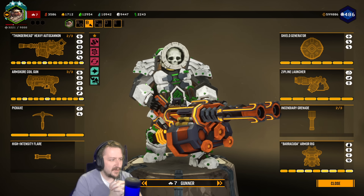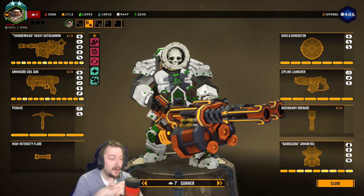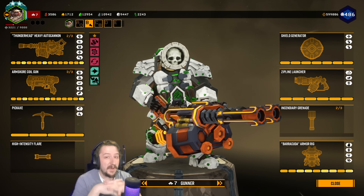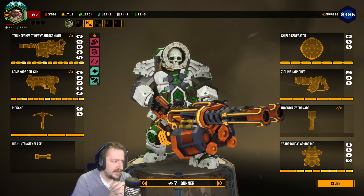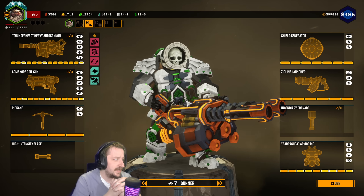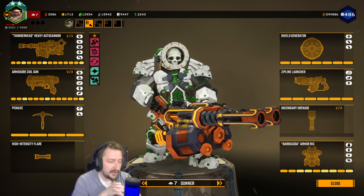Hey everybody, welcome back. Today we're going to be going over a build that is arguably, at least in my opinion, one of the strongest builds that you can take on Hazard 5 without any overclocks. This is also a build I'd recommend for deep dives. So this is going to be with Gunner, taking the Thunderhead Heavy Autocannon as our primary weapon and the Coil Gun as our secondary.